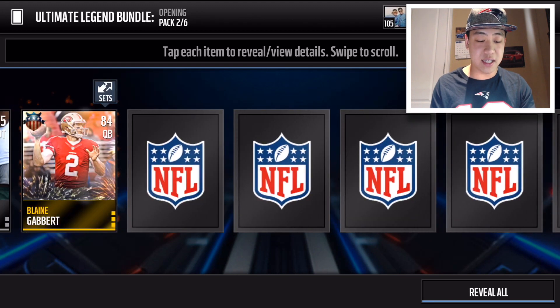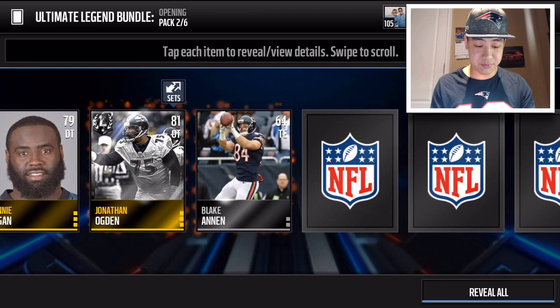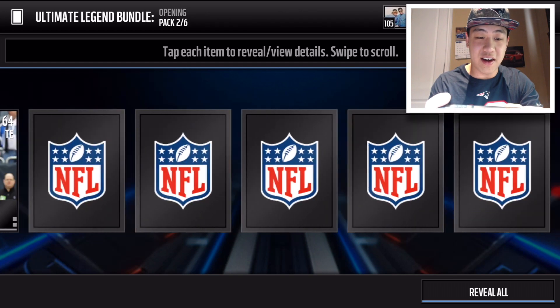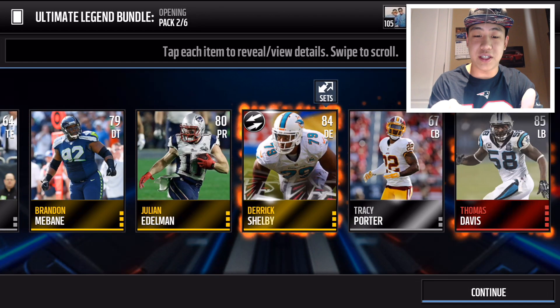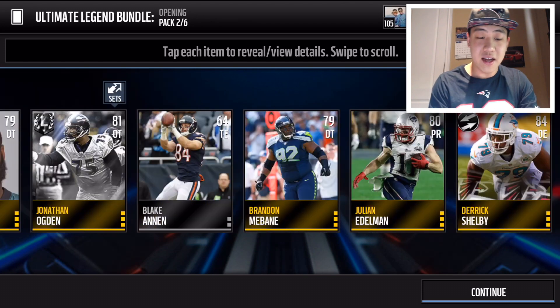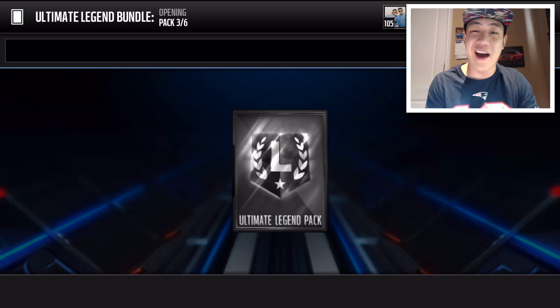Oh yes — we get Jonathan Ogden's rookie card! I wanted his card and we got it, so that's not bad. Now we just need to get some more — we need a movers and a Thomas Davis. Not a bad second pack, I'm liking that one a lot.